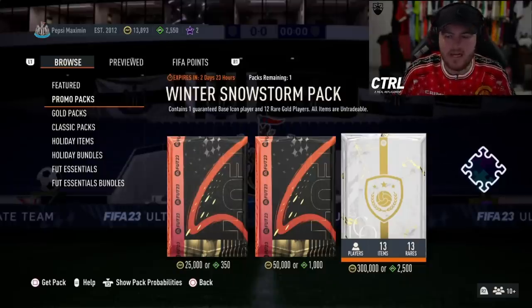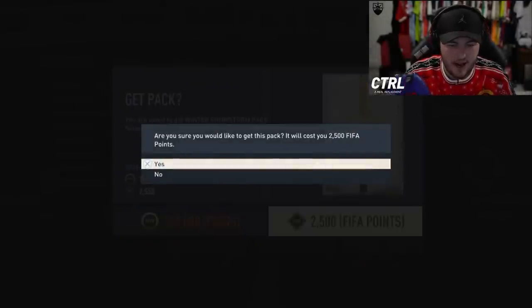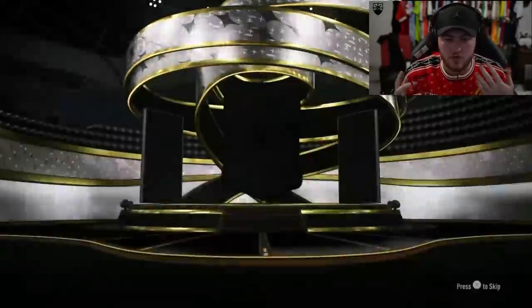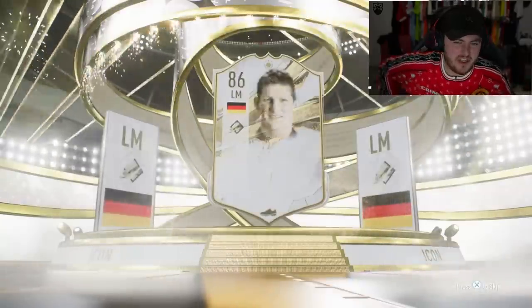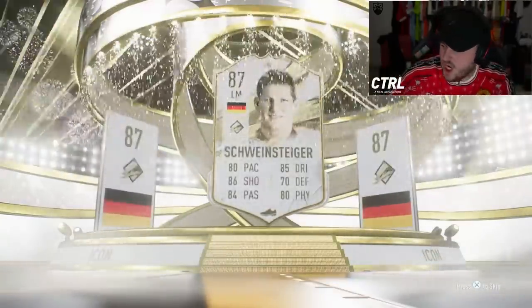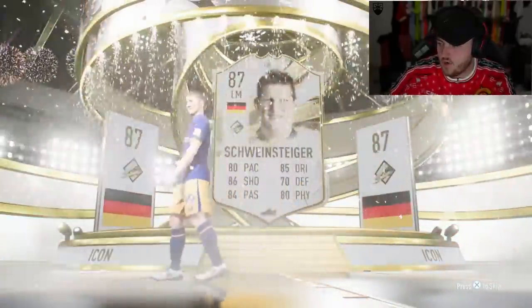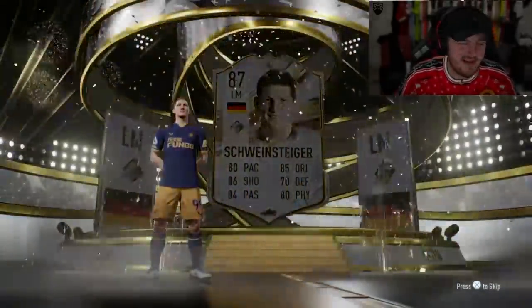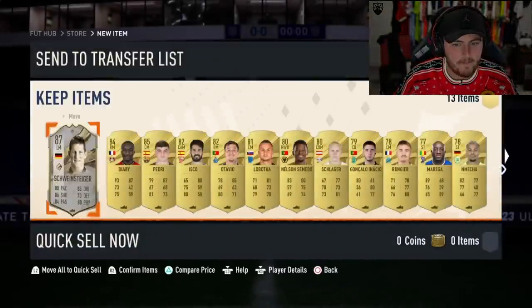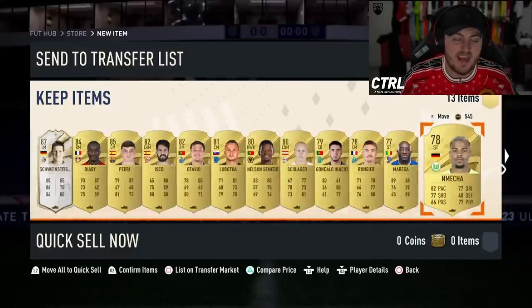We've got Chompy's pack next. Let's see if Chompy can get a decent base icon. Brazil, French, Dutch — Portugal is good as well for centre-forward. It's another Sebastian Schweinsteiger. If we get Germany, we want either striker or centre-back — Matthias or Muller. I don't think there's any other good ones from Germany. Lahm is okay, but apart from that. Sadly, no winter wildcard dangler, but yeah, it's okay.